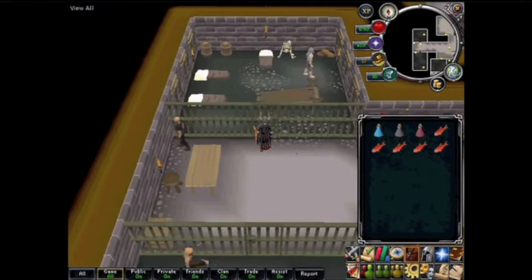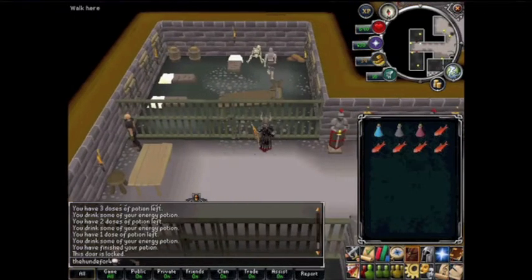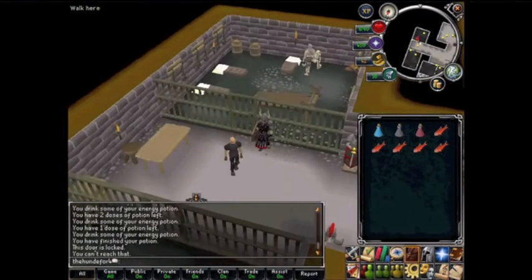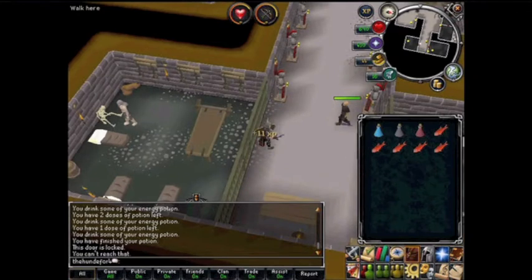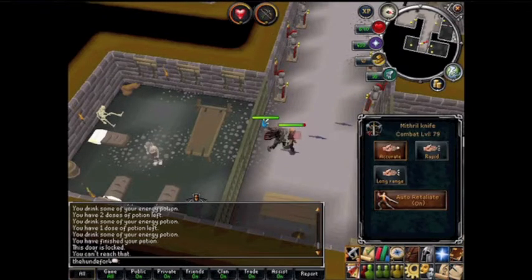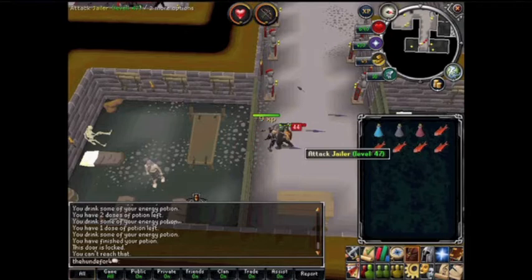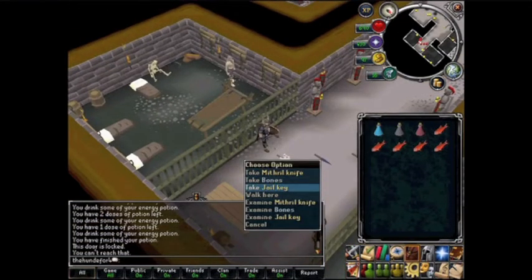The door is locked, so let's talk to him. I think we have to kill the jailer first — pretty sure about that. So if you kill him, you will be able to get a jail key.